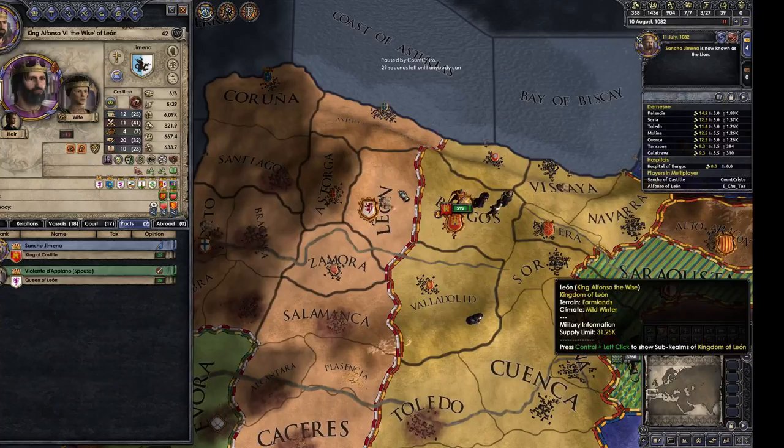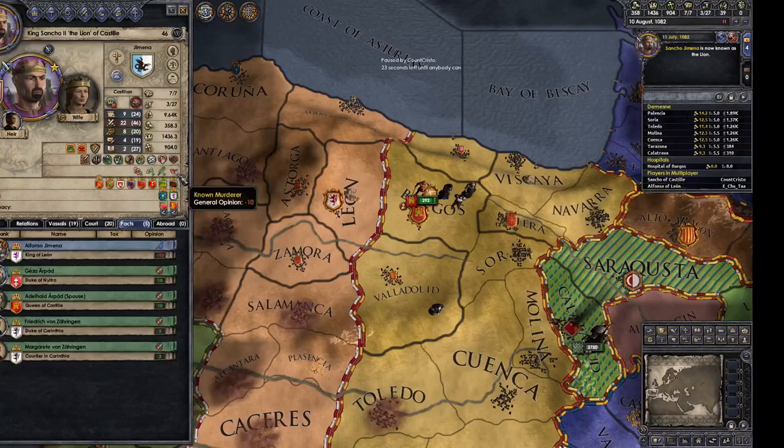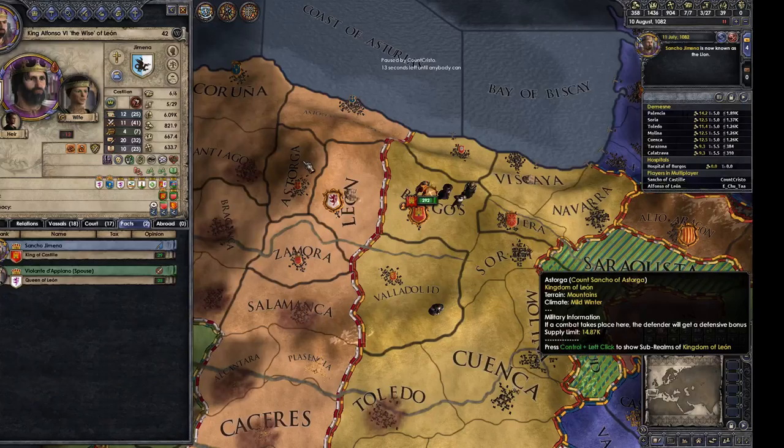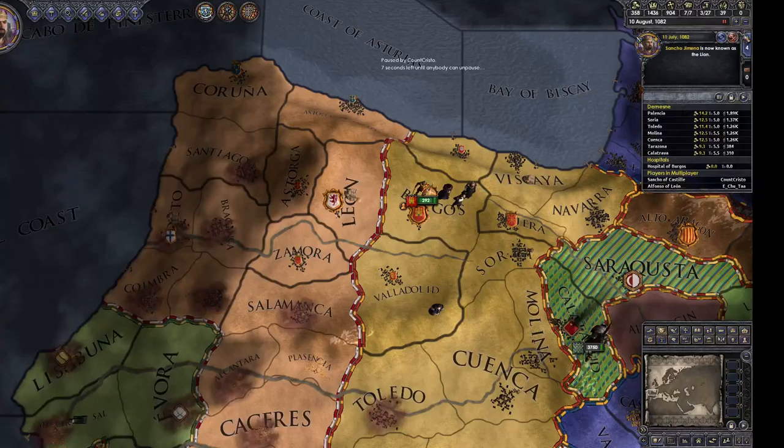I am now... oh! Check me out. Right click on my character. I am King Sancho II, the Lion of Castile! Hell yeah. Not like my bookish brother over here, King Alfonso the Wise. Bah!